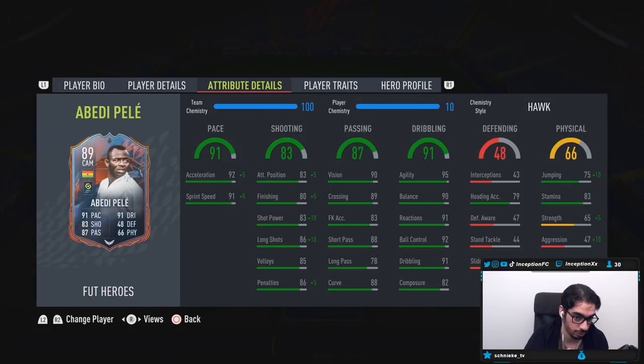Base card stats for passing — very good. You don't have to look at that too much as an attacker. He does have 83 stamina, so his original position being the CAM actually probably makes the most sense. We are going to try him out there, but for the sake of the review we'll try him out in the striker area to see what his attacking AI is like.